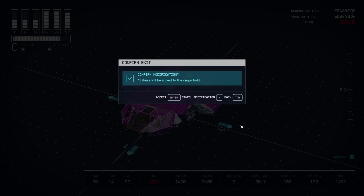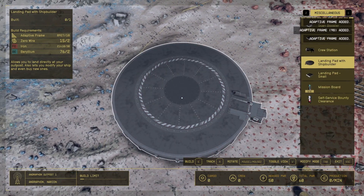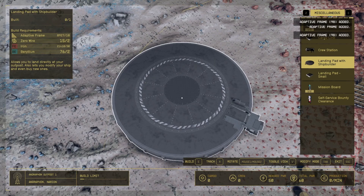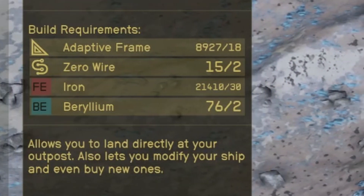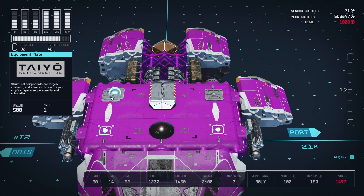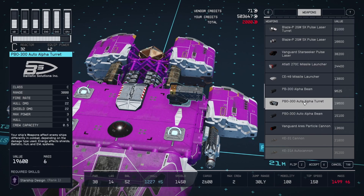If you double-click, you can color the whole ship at once. For what it's worth, adding a landing pad with shipbuilder to an outpost generally has a ton of build options, more than most locations. For that, we just need 18 adaptive frames, two zero wires, 30 iron, and two beryllium. From here, we can add the equipment plates, scan jammer, and the alpha beams, and officially have an OP starship.